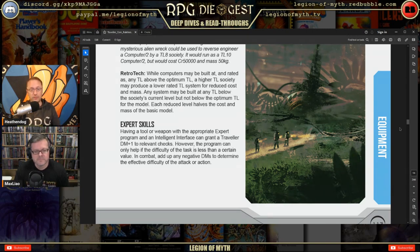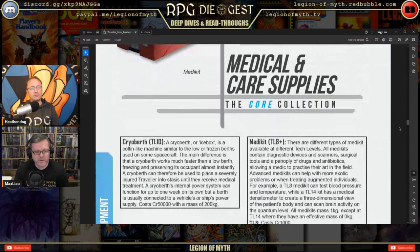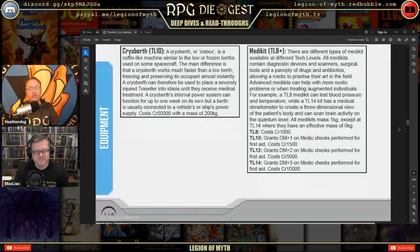Medical care and supplies — do we finally have the tricorder? No. A cryo berth or ice box is a coffin-like machine similar to the low berth used on spacecraft, but it works much faster, freezing its occupant almost instantly. A med kit is available and is required to perform first aid.